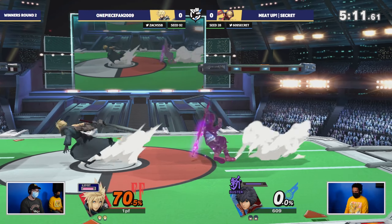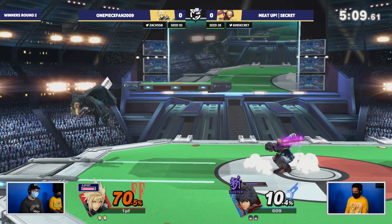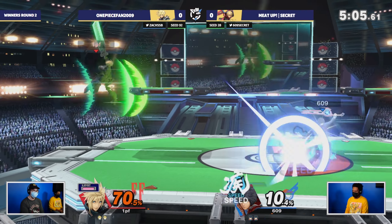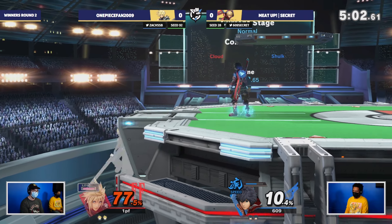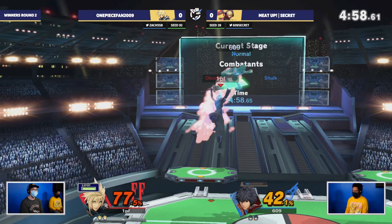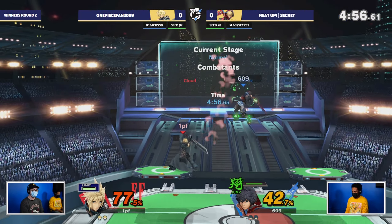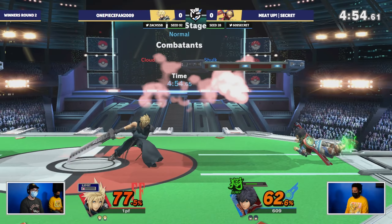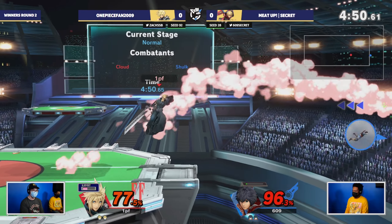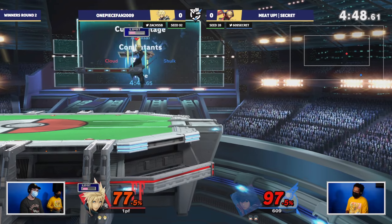We do get the stock off finally with the back air. And we gotta just play very safe around the Buster out here, because Shulk has some pretty devastating combos — especially with Buster, that'll just get you from like 0 to 70 real fast. That was a really good chase there coming out from One Piece Fan, but Seeker is able to get that Shield Monado on deck and able to save them.